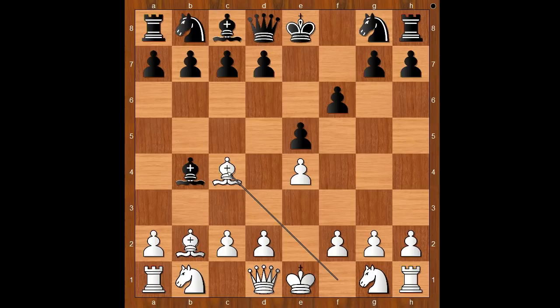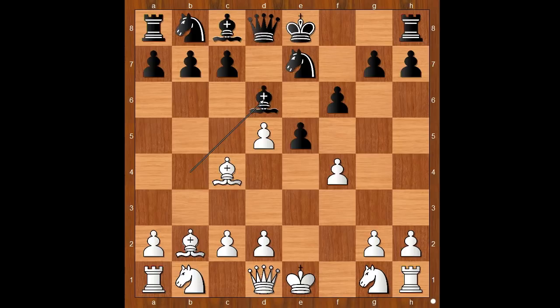The game continued: bishop takes on b4, bishop to c4, knight to e7, f4, d5, e takes on d5, bishop to d6. Let's take it back — Reti didn't like this continuation.